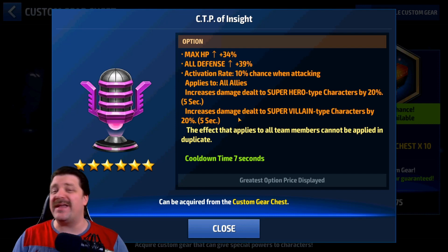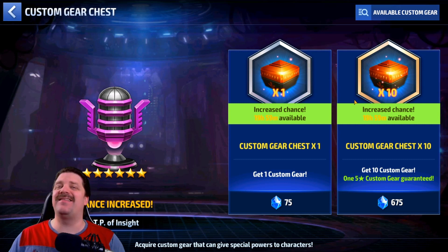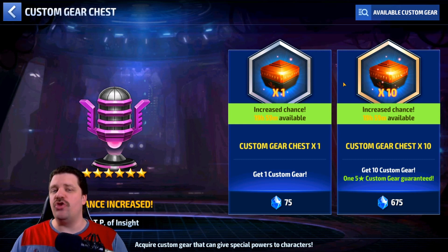Hopefully this video helped guide you on where to put your CTP of Insight. One last thing — how do you get the CTP of Insight? As of December 3rd, 2019, the only way to acquire it is through custom gear chest gambling. It's not available through the CTP selector and there's no legendary Alliance Battle Extreme package for it either. My recommendation is to wait for a CTP of Insight chance-up event and then gamble for it.